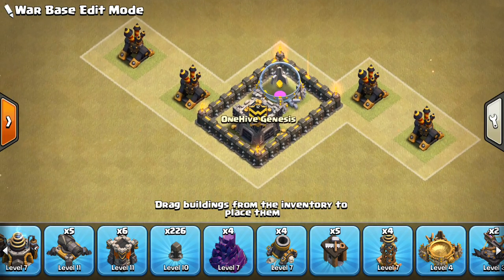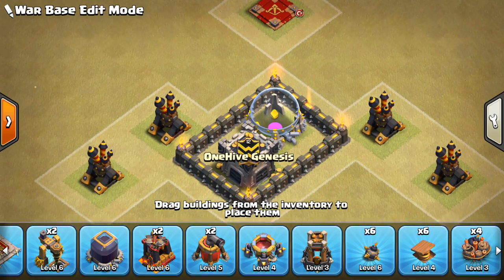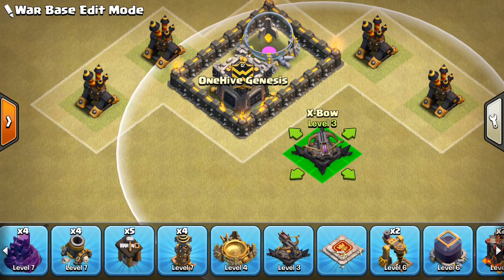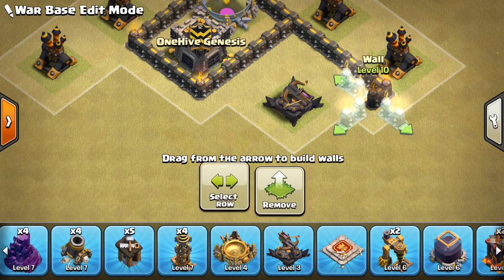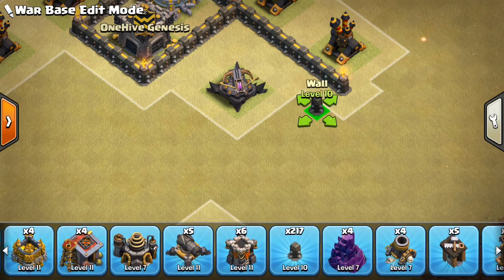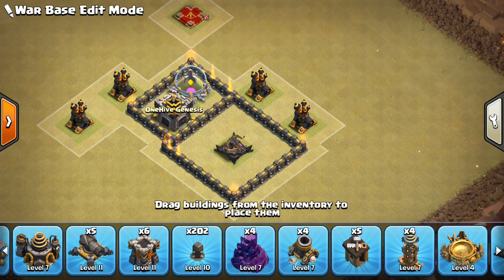We'll go ahead and put the queen. Actually, we'll move this one like that, and we'll put the queen at the top of the base, away from all this nonsense up here. In the middle here, we want to have an expo compartment, kind of to just separate this stuff out. These expo compartments are a good idea — they can only be reached by the queen, and they tend to be a nice buffer for hogs, for loons — a lot of travel time. If you put a giant bomb next to it, it's hard because they have to heal over it but can't get much other value. Multiple good reasons this is a good idea — it really breaks up an attack.